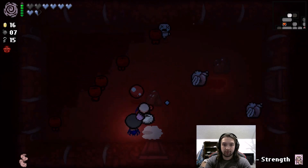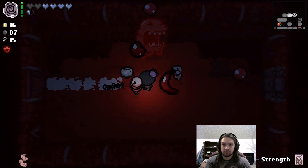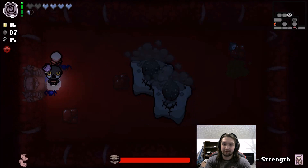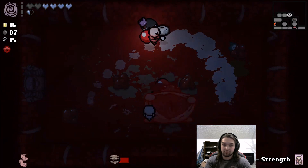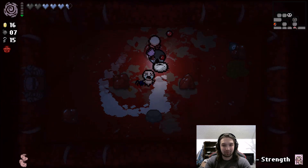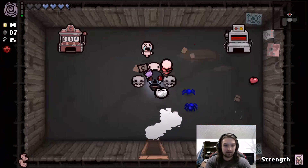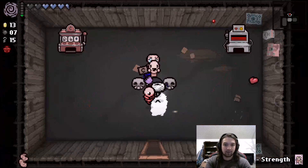Alright, let's make our way on over here. New boss? Sister Viss. That was dumb. That wasn't too bad — we pretty much steamrolled the fight. But on to the next floor. Doing pretty decent. I wouldn't mind an arcade.